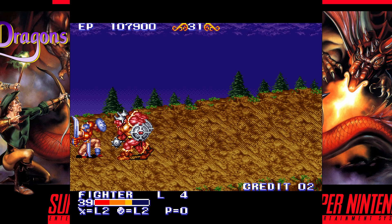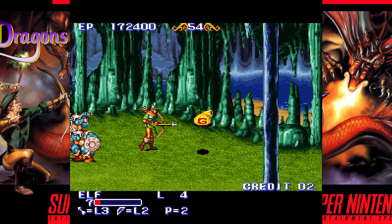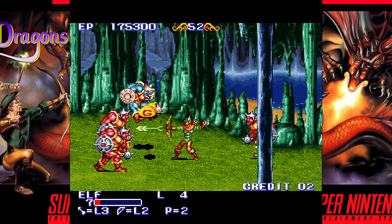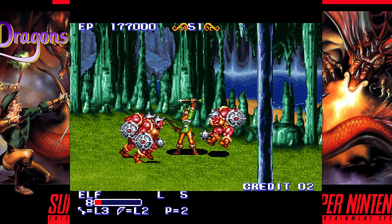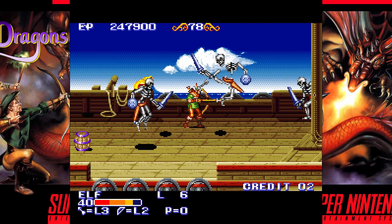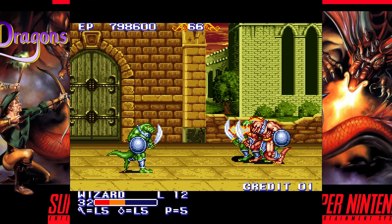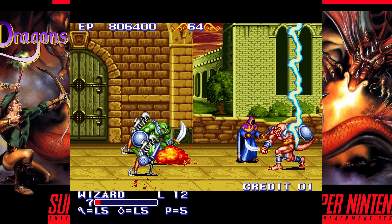The port is no slouch in other departments either. The game is still very nice to look at despite the downgrades. The smaller sprites allowed more enemies on screen while reducing the slowdown that plagued many SNES action games. It's not perfect though — the ship stage has tons of slowdown, and you'll encounter more slowdown with two players as well. Slowdown aside, having more enemies on screen helps keep the action as intense as the arcade. The music closely mimics the arcade too.